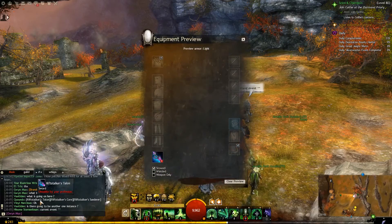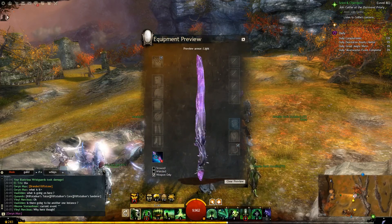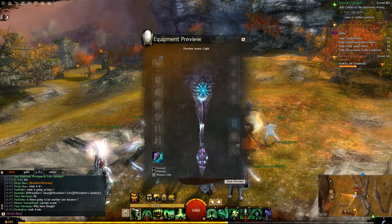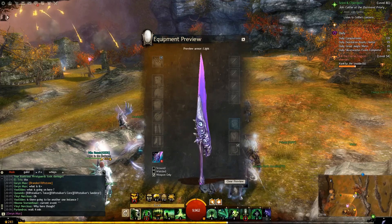The Rift Weapons available are the Rift Stalker's Talon, which is a sword — pretty cool actually — the Core, which is a Scepter — also pretty cool — and the Thunderer, which is a Greatsword.